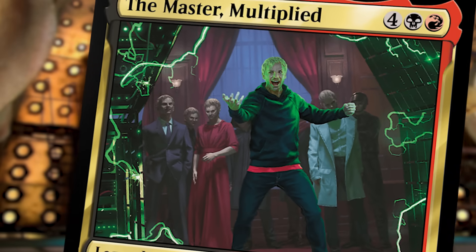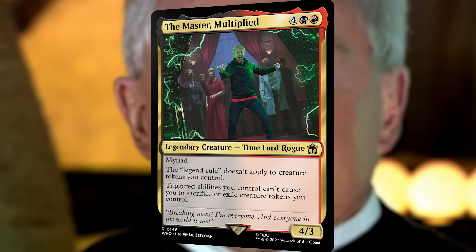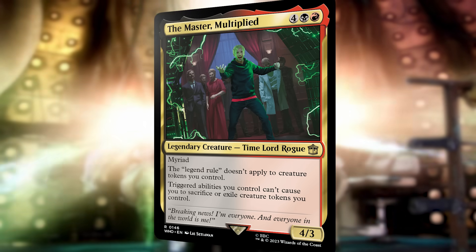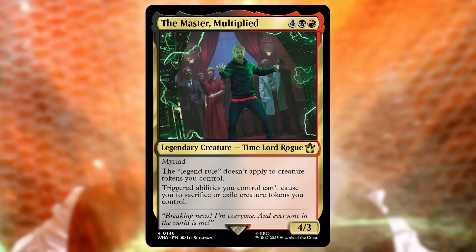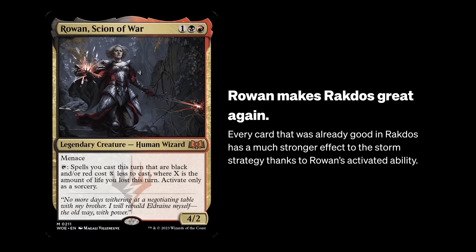The Master might not be the strongest cEDH commander around, but being a pseudo-Najeela in good colors with unique play and synergy allows him to become a very fun commander to include in your rotation. And who knows, maybe the Master might be the new Slicer and find himself duplicated everywhere across your pods. If you are a Rakdos fiend like me as well, you definitely want to check out this deck tech for Rowan's Scion of War, for another fast storm list with unique tools enabled by the commander. Thanks for watching!